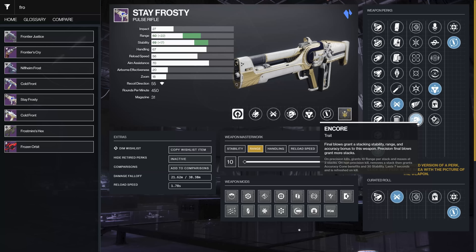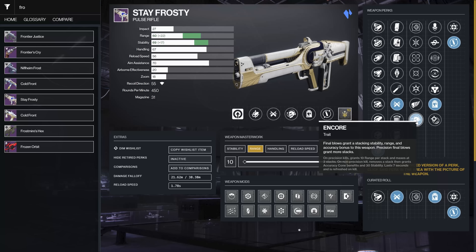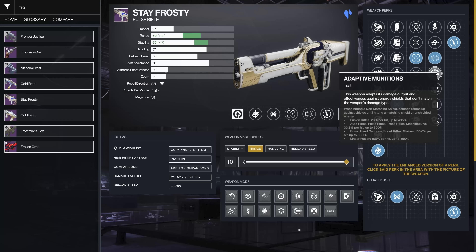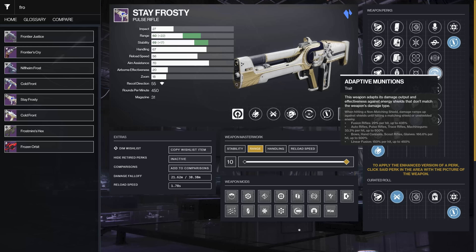For perk options, you've got Tunnel Vision — you get a benefit from reloading — and that can pair well with Desperado or Kill Clip. Moving Target and Kill Clip could be an option. Golden Tricorn gets you 15 damage on a kill. Encore now stacks: precision kills give a range stack, non-precision kills give a stability stack. Headstone though is probably what I'm really looking for — so something like Encore/Headstone or Tunnel Vision/Desperado.